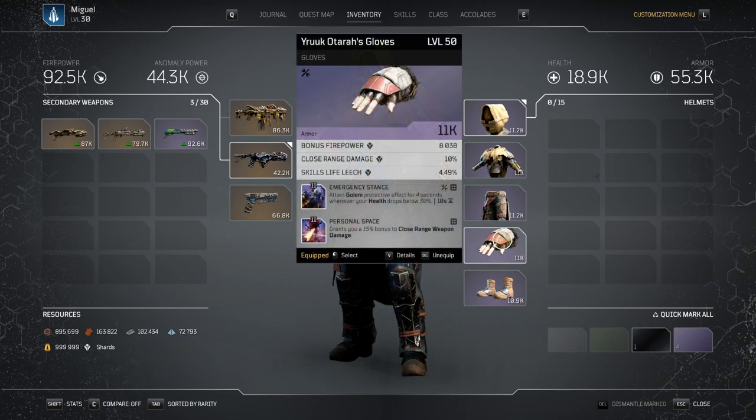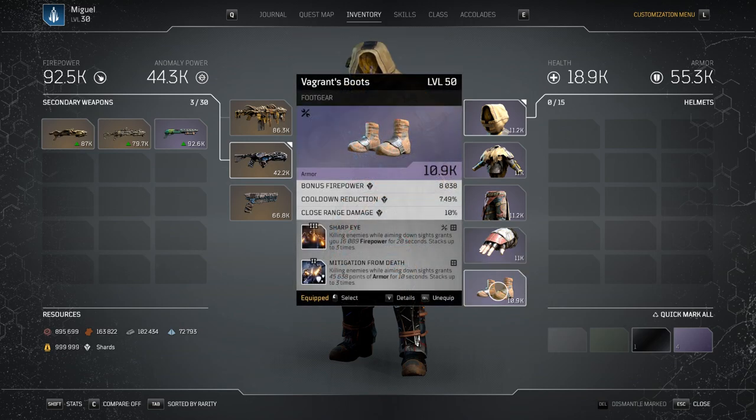You want to have Close Range Damage, Cooldown Reduction, and bonus Firepower on your gear, even though I don't have it on these two pieces. For my gloves it's Emergency Stance and Personal Space. I think everyone should be rocking Emergency Stance right now — it's currently bugged and it's just giving you that protection all the time, even though visually you're not getting the Golem effect. It is increasing your survivability.